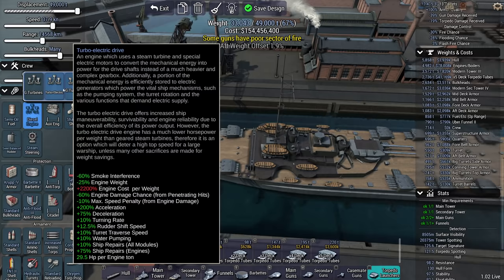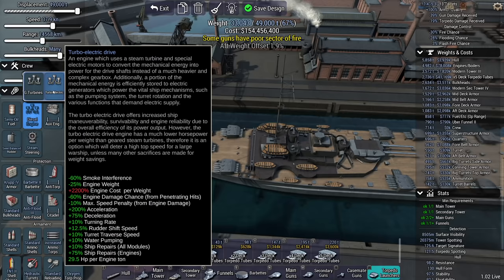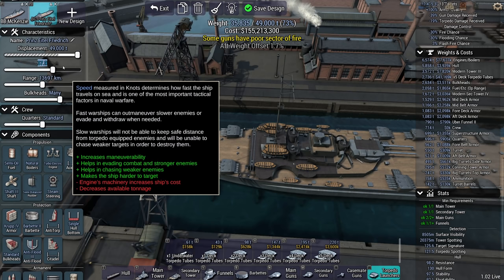When it comes to speed, speed is nice because that allows me to stay alive. A turbo-electric drive is potentially very useful because it allows 200% acceleration and 75% deceleration, as well as even more turning rate. But it's expensive — 155 million. I can deal with that.